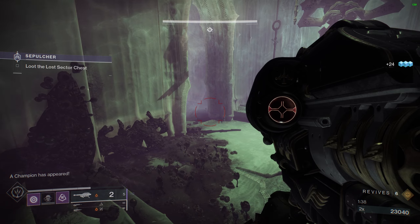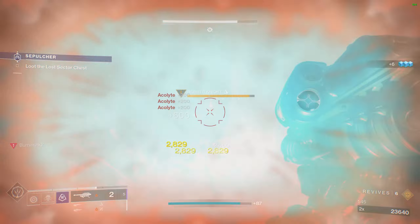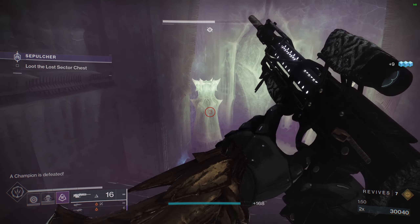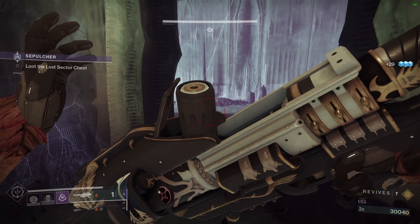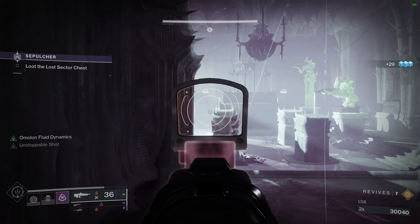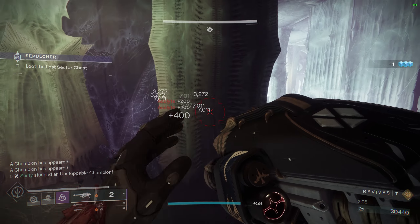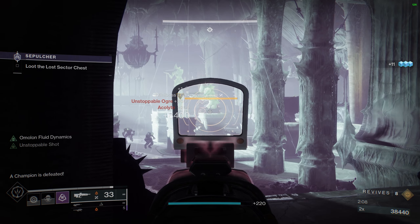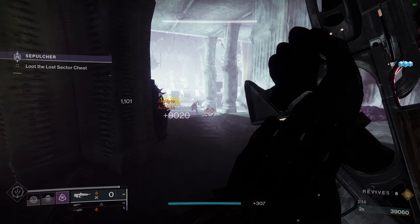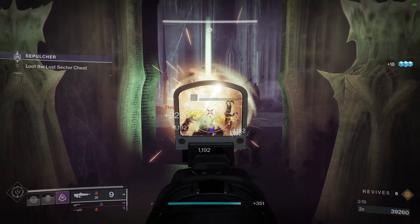Through this doorway there's usually a Barrier Champion. You can see we have some Acolytes right off the bat, and the Barrier Champion is a little bit further back. If you don't kill that Barrier Champion right away, it will move on into the next room and you'll have to worry about it there. I'm going to reload my Rocket and be ready for the left Unstoppable Champion that's going to spawn. I'm going to stun it immediately and then Rocket over there — we'll get a bunch of Acolytes and do decent damage to the Champion. In this case I was actually able to finish it off.